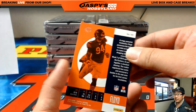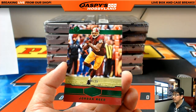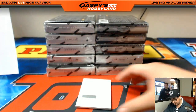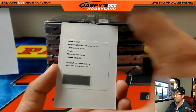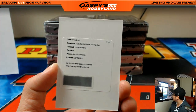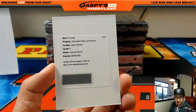13 out of 79, Leonard Floyd, Bears — NFC North. 14 out of 25, Jordan Reed for the Redskins — NFC East. And our first redemption here — it's an upper echelon on-card autograph, Latavius Murray. For the Raiders, AFC West, Ethan.